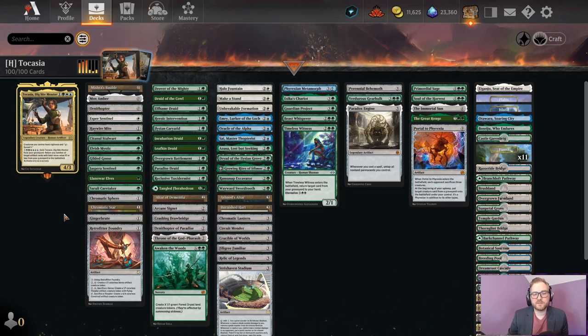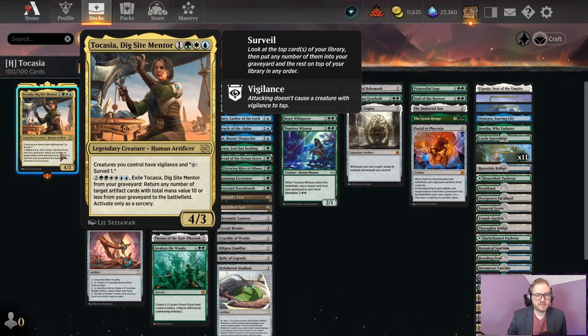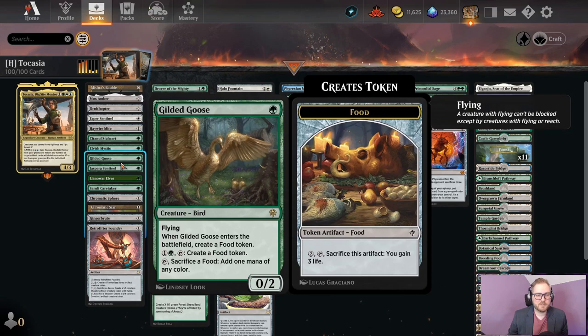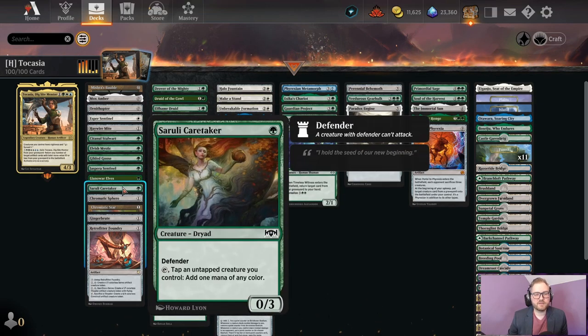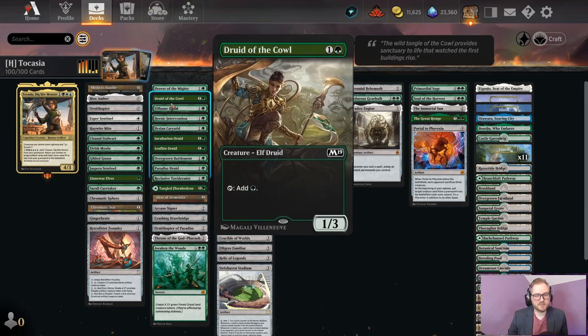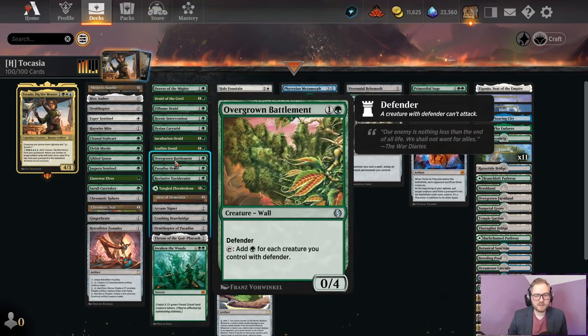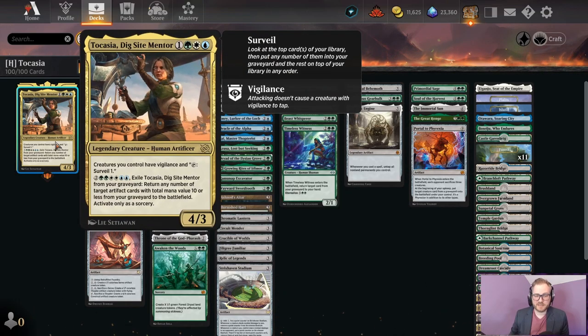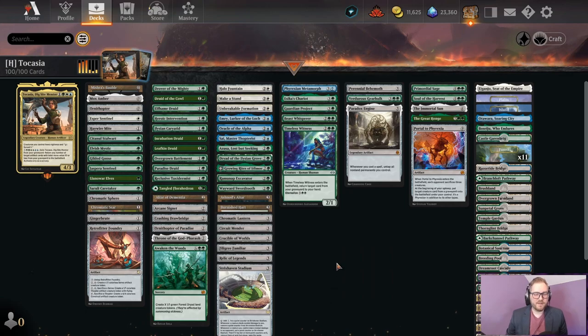We have a significant amount of things going on in this deck. We obviously have a lot of creatures, so we can Surveil to put things into the graveyard. Those creatures, for the most part, are ones that make mana. This is a very heavy green deck, even though it is Bant. There's not a ton of blue cards and not a ton of white cards. Most of our creatures make mana, and they're going to serve two purposes.